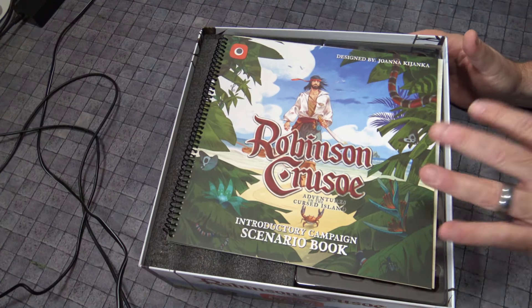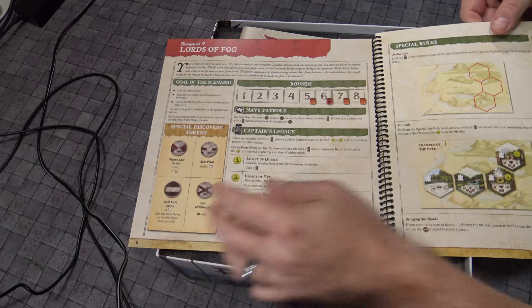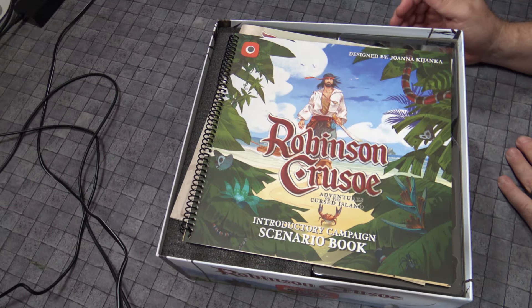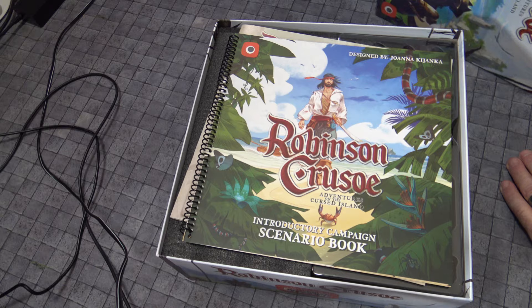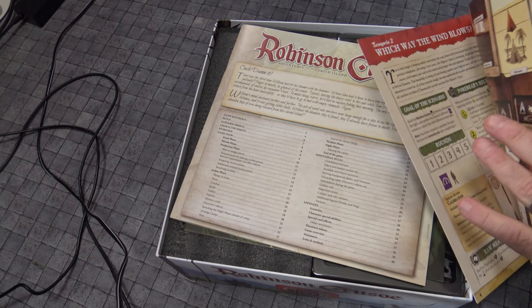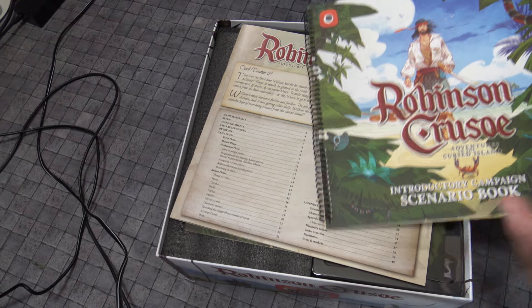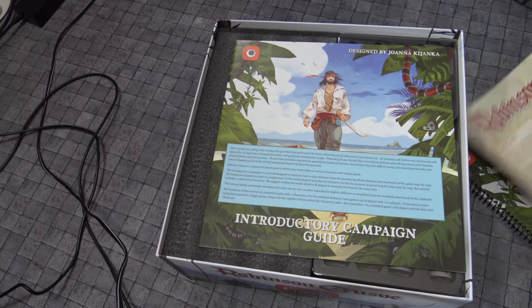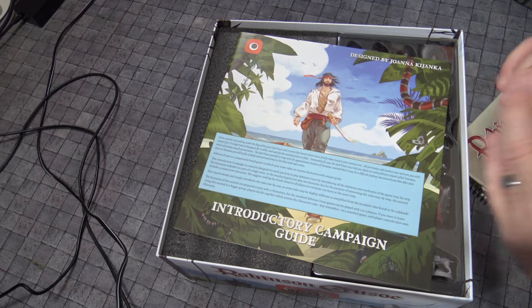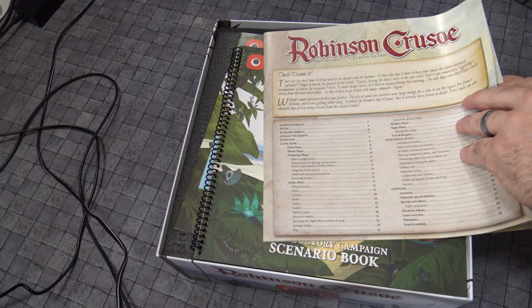I thought there were seven scenarios in the original, and this one has four. So that is a little bit different. But there is a great introductory campaign here that is really going to help you through. And then you have the rule book, which is just as clean a rule book as you're ever going to find. It gives you a really great appendix and helps you out, showing you additional rules that you can add in.